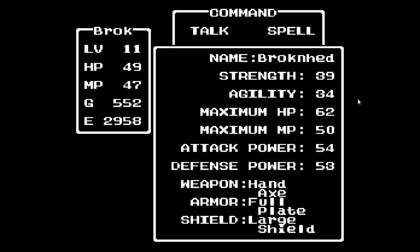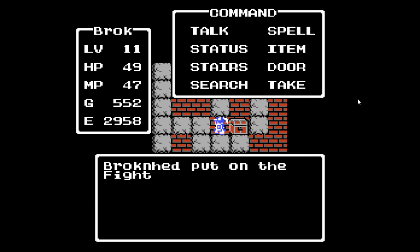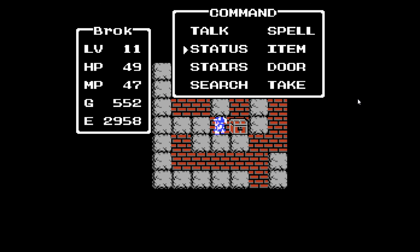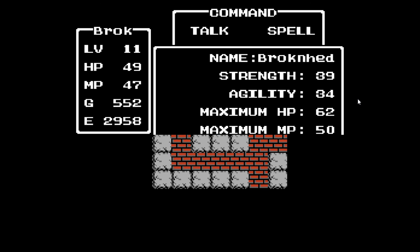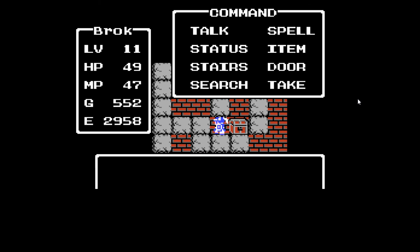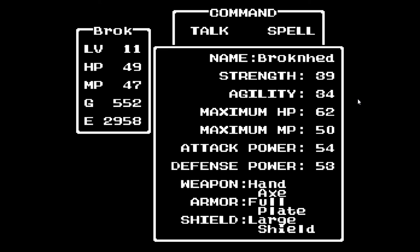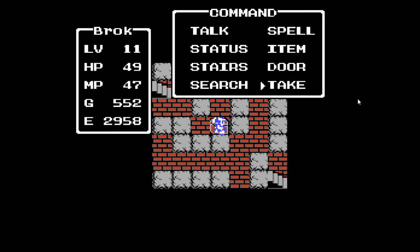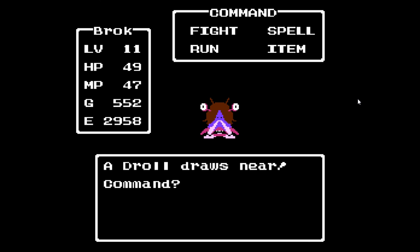All right, so let's take a look here — we just found the fighter's ring. Let's see what our strength is and our attack power: we've got 39, 54. Let's see what happens when we put on the fighter's ring. Nothing! Absolutely nothing! This item is completely useless! Yeah, how's that for fun? It's actually a glitch in the game — it's supposed to increase your attack power by one, but it doesn't.